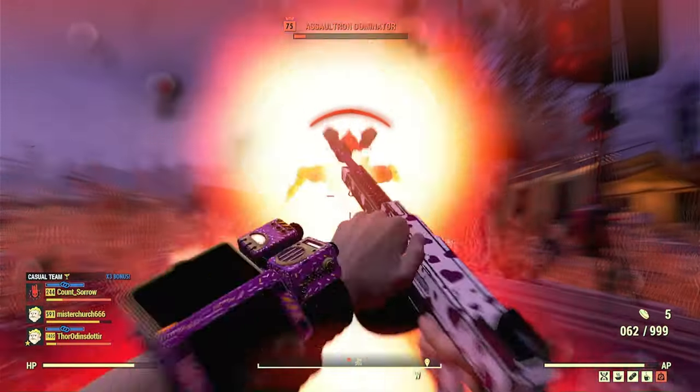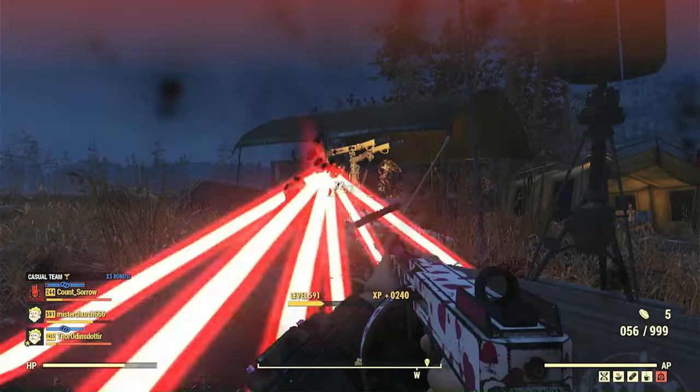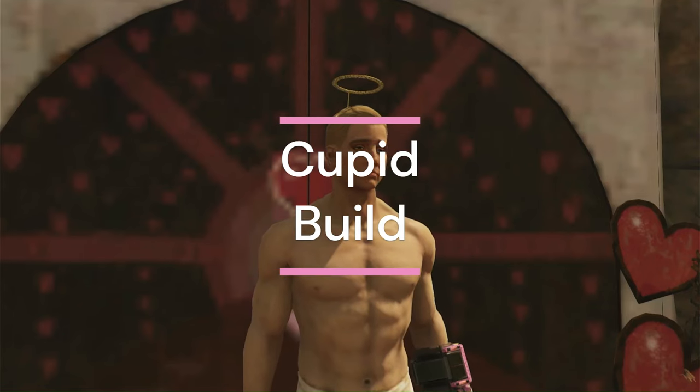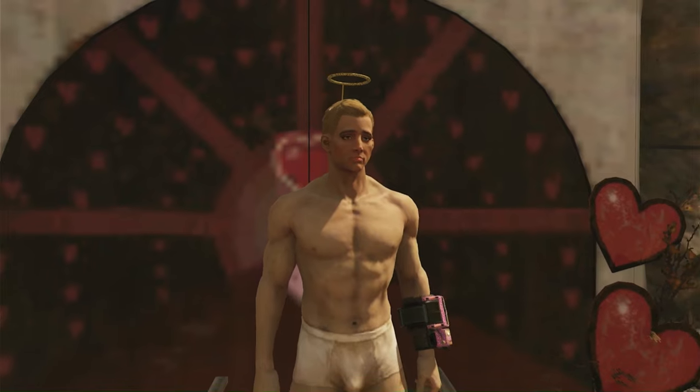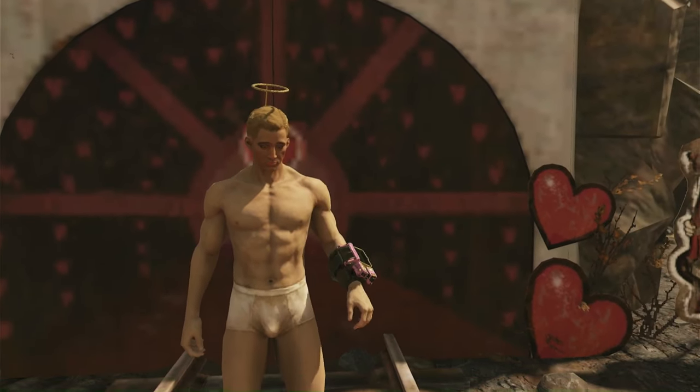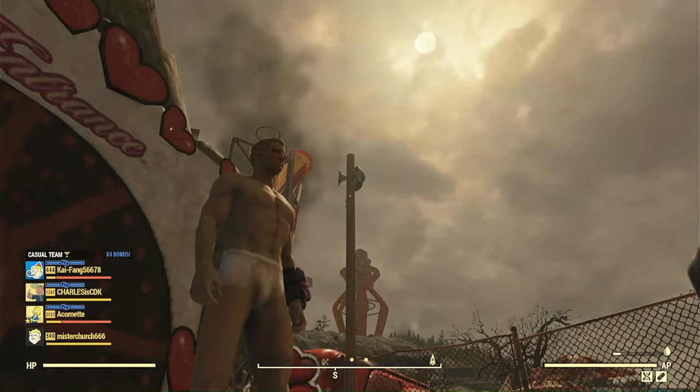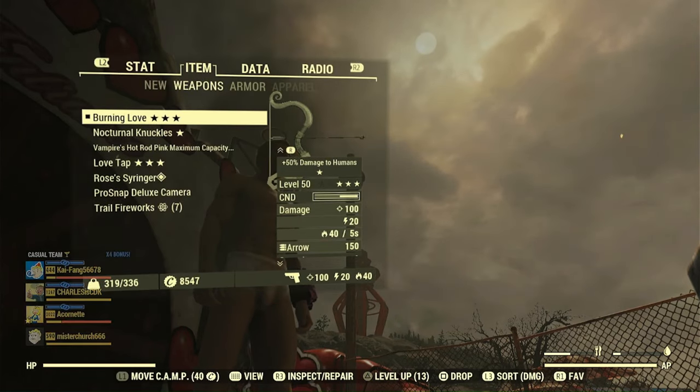Given that it's February and love is in the air, I thought it would be fun to do a Cupid build. With help from Vapid Valentine to make me look beautiful, I decided to put on my halo and don my wings — they got clipped off — and make a beautiful Cupid build.